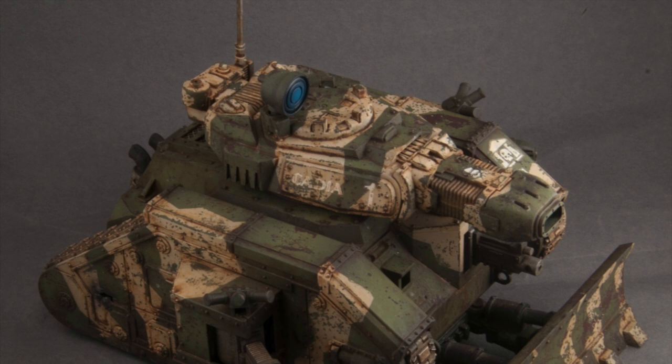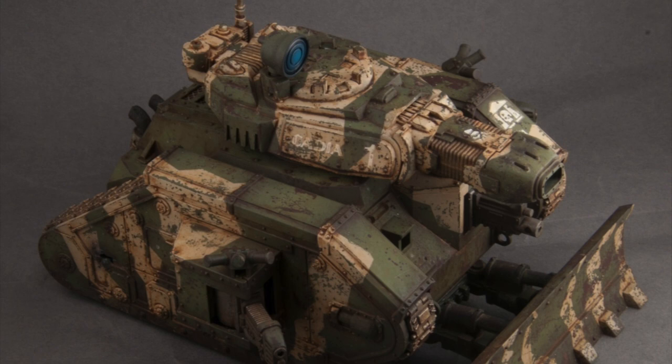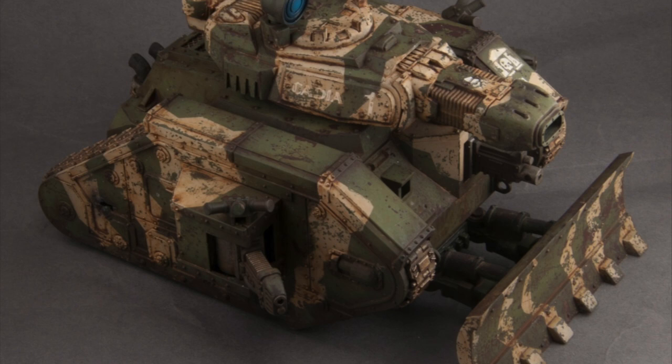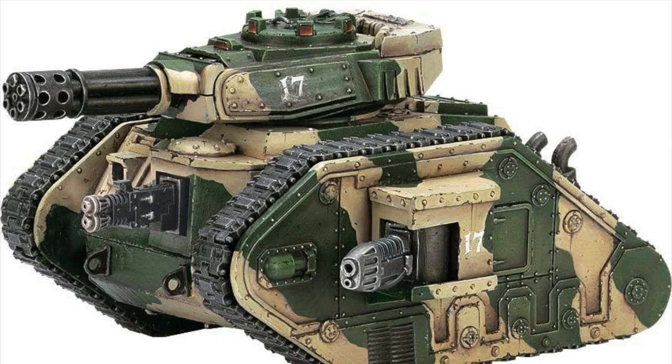The next variant, the Leman Russ Executioner, mounts a giant plasma destroyer capable of tearing apart the most heavily armored targets. Though the standard stats are underwhelming, overcharging the plasma cannon can double its damage output on the tabletop. While overcharging plasma weapons can lead to malfunction or fatal explosion for more lightly armored combatants, overcharging costs only a single mortal wound for each unmodified hit roll of one, due to the Executioner's emergency vents and heat shielding which mitigate most damage. The Leman Russ Punisher, however, trades armored penetration for rate of fire, mounting a Gatling Cannon that can shred hordes of enemy infantry — translating to 20 shots at strength 5 with no AP. The Gatling Cannon also suffers from a short effective range, limited to just 24 inches on the tabletop.